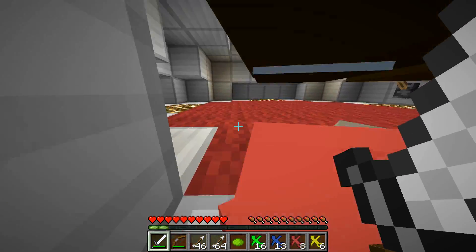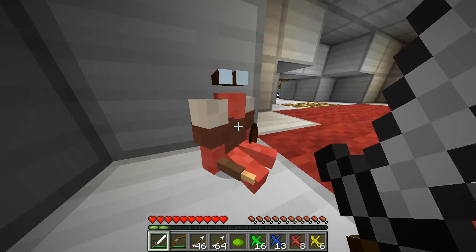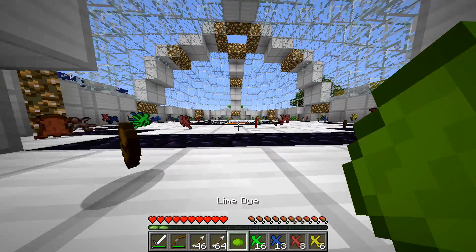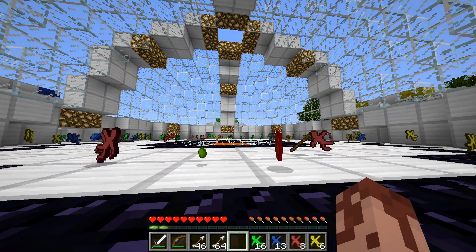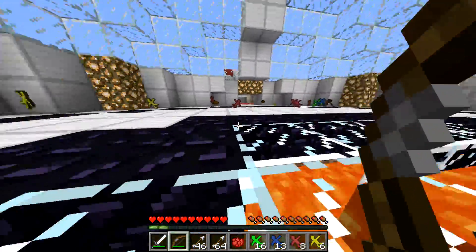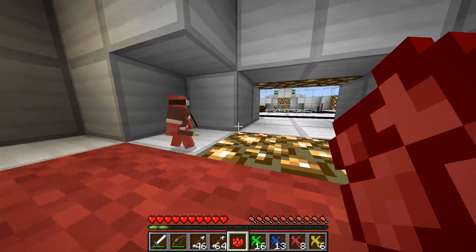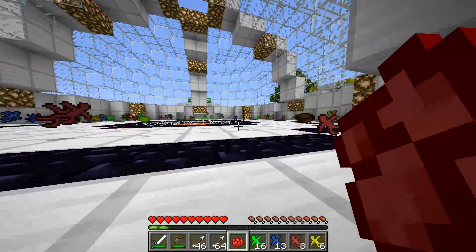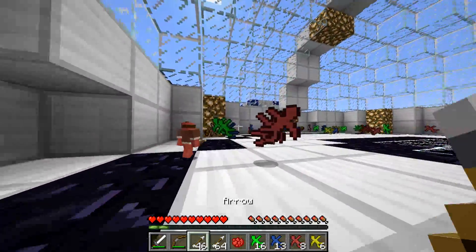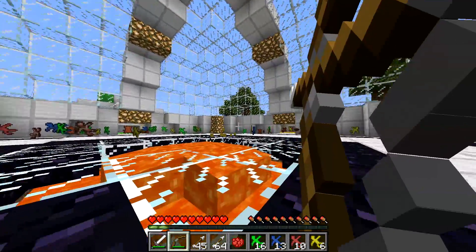There's one guy just camping in the corner — we're going to push him out, we can't have him hiding. It looks like the other team is fighting out there and a lot of them fell in the lava by accident. I'm going to grab this red dye and lure our last member — we're going to fight this other team by ourselves. He's coming out now. I'll get my bow ready and hopefully shoot off the remaining enemies.